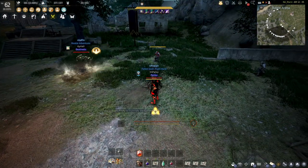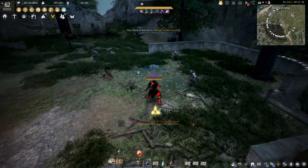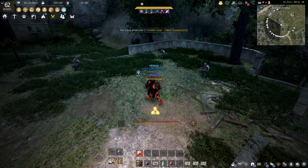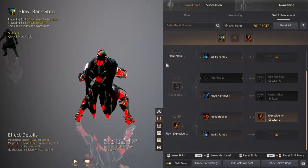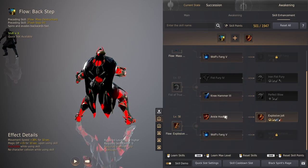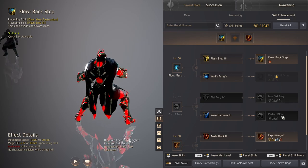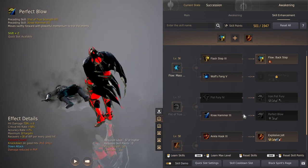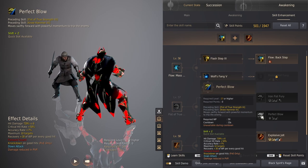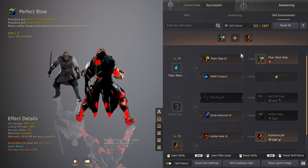A lot of you guys will be able to get started as soon as you're at that skill point level. For skill enhancements, you want to take Flow, Backstep, and Explosive Jolt. The level 57 ones aren't really that important — I pick Perfect Blow, and once you have enough skill points you can unlock it, but for the most part it's pretty mediocre. I don't use it that often.